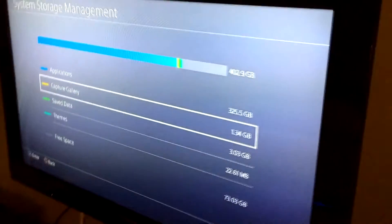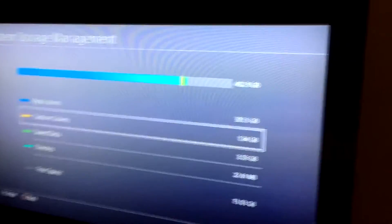First thing is first: we had to download the operating system files onto a USB because that's what's required when switching hard drives. We have it on here. If you want to know how to do it - because you have to name certain folders a specific name - everything will be in the description. I'll link you to the website so you can follow exactly what to do.